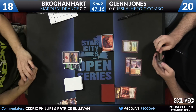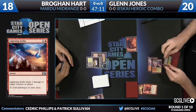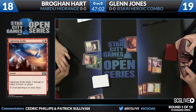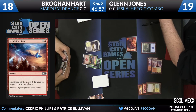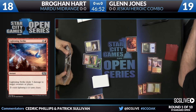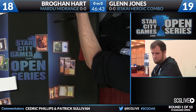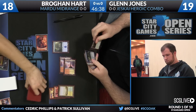Hart untaps and finds Cave of Koilos — that'll be his third land. Jones sacrifices his Flooded Strand to search up a Plains or Island. You can see the awkwardness of the Mardu mana base — stretched in different directions. Brogan has Brimaz in hand but can't cobble together double white by turn three. Jones opts for an Island. Glenn's deck runs Akroan Crusader, Seeker of the Way, and two copies of Vanguard of Brimaz — also a nice synergy with Jeskai Ascendancy.